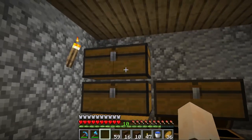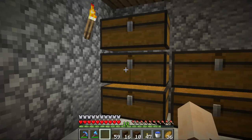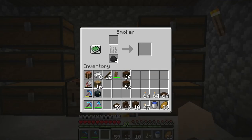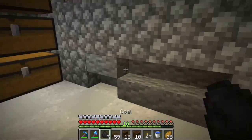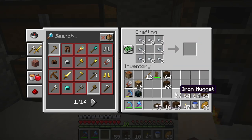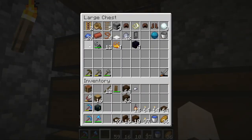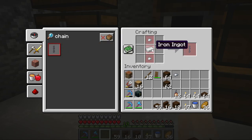I'll probably set up the iron farm off-stream so I can watch a tutorial and focus on it, since I don't know how to do it off the top of my head. I kind of forgot what I came down here for — iron! I remembered, barely. I don't think I have a ton of iron, but we'll throw in what we have. While the iron's smelting, I'll use what I have to make as many nuggets as possible, then as many lanterns as possible. I want chains too — it's like a nugget and then an iron bar.